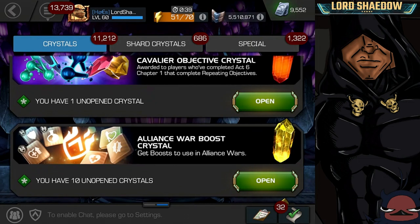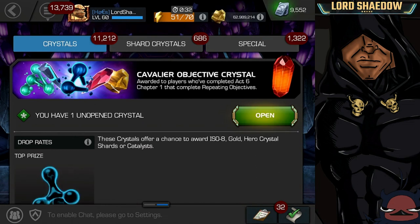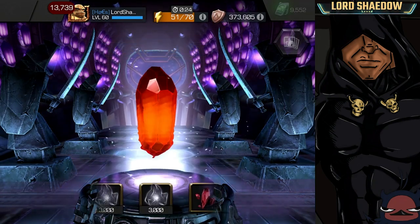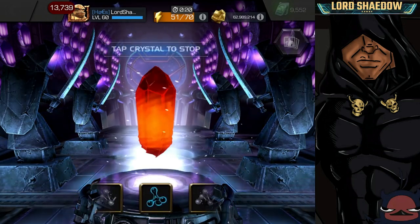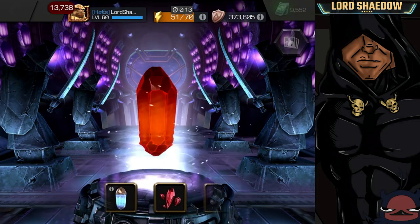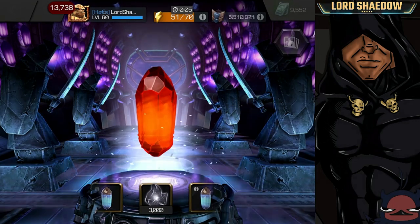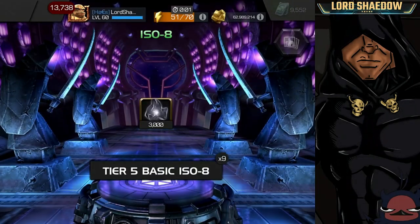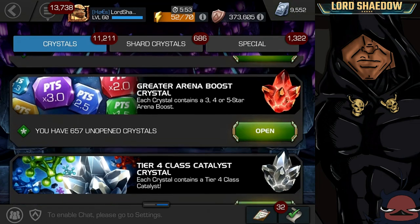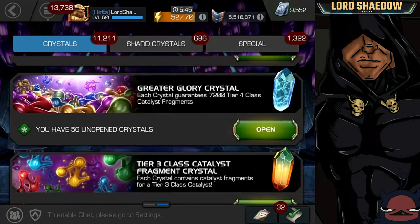Let's see what other crystals we've got. There's a cavalier objective crystal — let's go ahead and open that one up. You can get a T1 Alpha, ISO bricks, five-star shards, six-star shards. Let's go ahead and tap that. We got an ISO brick — not what I wanted. I was looking at the other rewards thinking I wouldn't mind a T1 Alpha or something like that, but I kind of knew what I was gonna get.